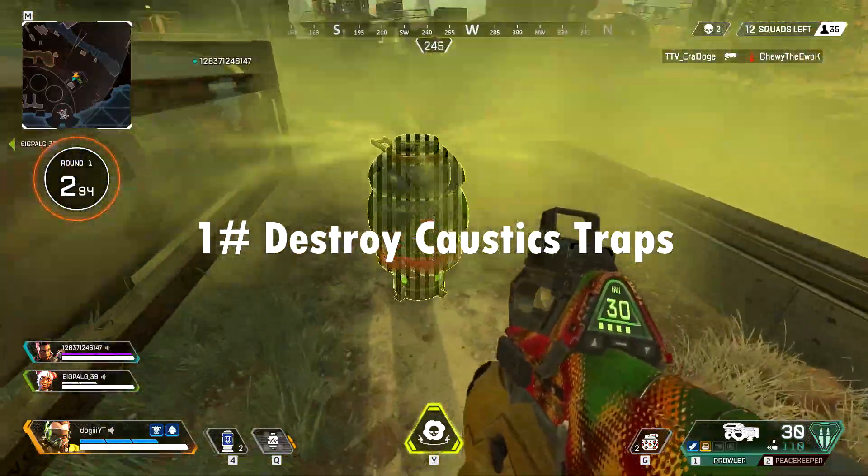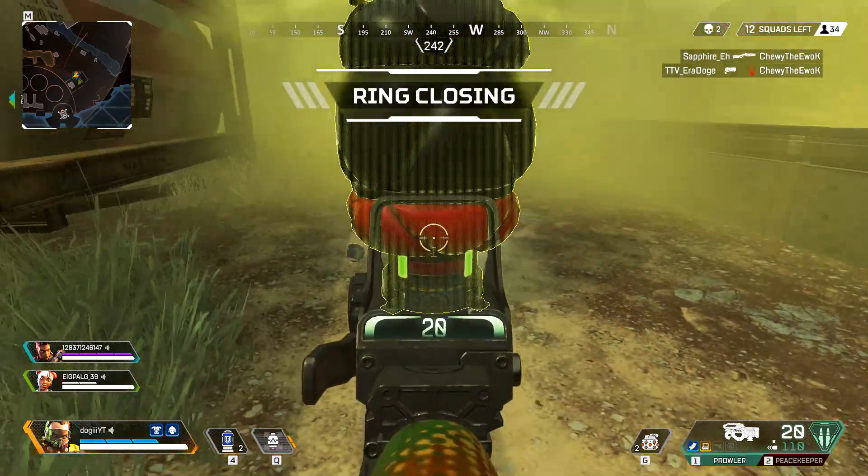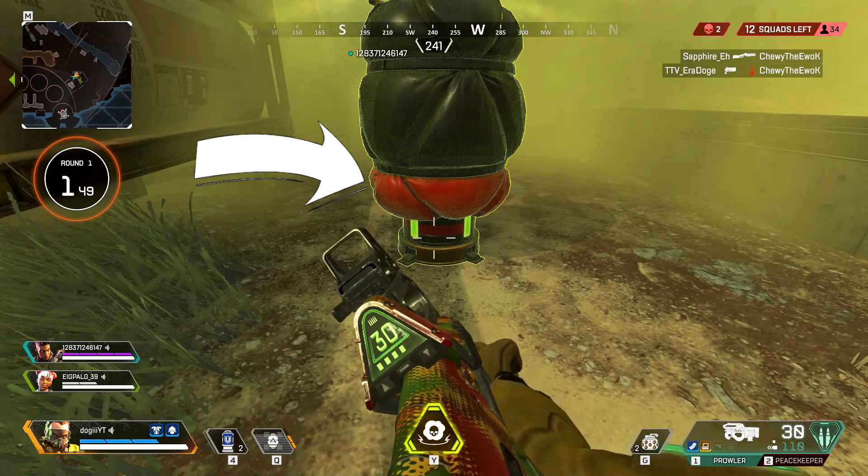Caustic traps can be shut down or destroyed simply by shooting the red portion of the trap. As far as I can tell, this doesn't work if you're doing it to your own traps, but I tried it on enemy traps and it worked perfectly. So hopefully next time you see a Caustic and his traps, you will know what to do.